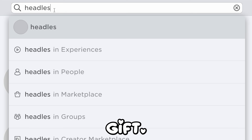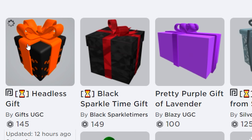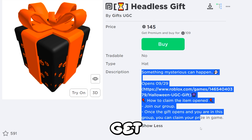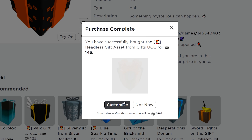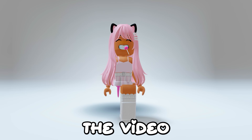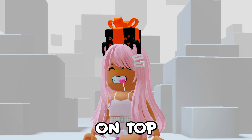First search up headless gift — it's this one. It says something mysterious can happen! It's a gift that gets opened on September 29th and you get a prize. I'm gonna buy it for you guys! Only buy it at your own risk — it may be a scam. It also may give a free fake headless so we'll see, and I'll make a video on the 29th seeing what it is! For now you can have a present on top of your head!